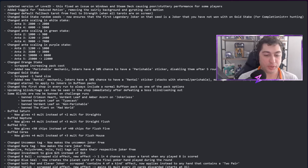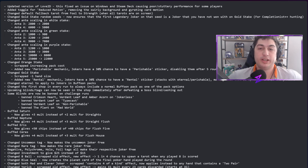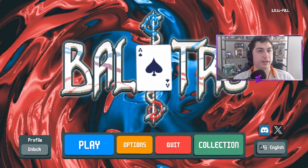Welcome everyone to a very special video — we're covering the official drop of this massive patch: version 1.01. It's still experimental. Local Thunk just posted the patch notes. If you want to try this patch out, go to Steam, go to Properties, go to Betas, and opt into the experimental patches.